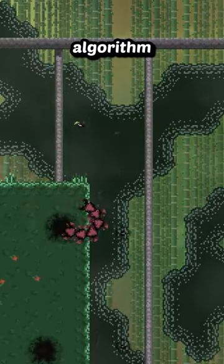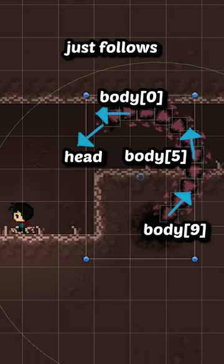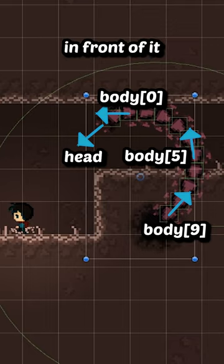For the centipede's movement, it's a simple algorithm where the head part follows and rotates towards the player, and each body part just follows and rotates towards the part in front of it in the chain.